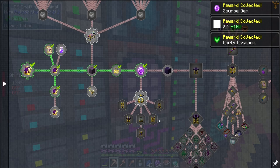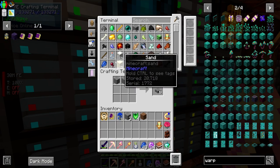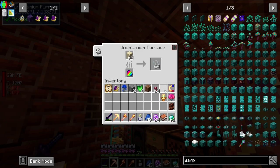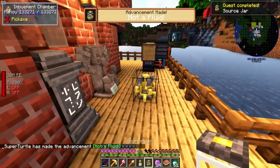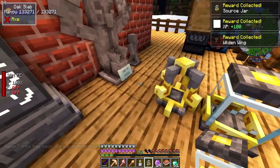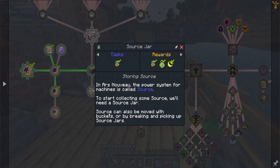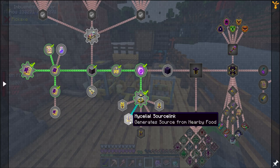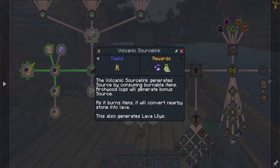Now we need to make a source jar. We need some slabs and some glass. Now we have the source jar - zero percent full. Source can be moved with buckets or by breaking and picking up source jars. To start collecting source, you'll need a source jar. There are several ways to generate source: using the growth of plants, generating source by consuming burnable items, and archwood logs will generate bonus source.